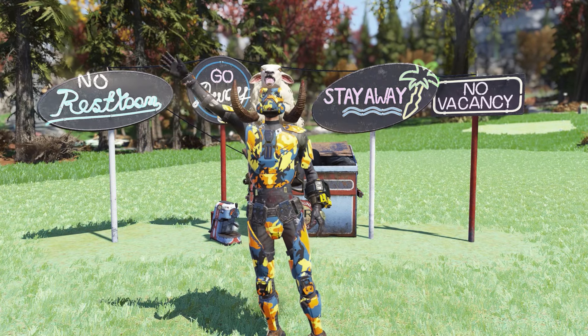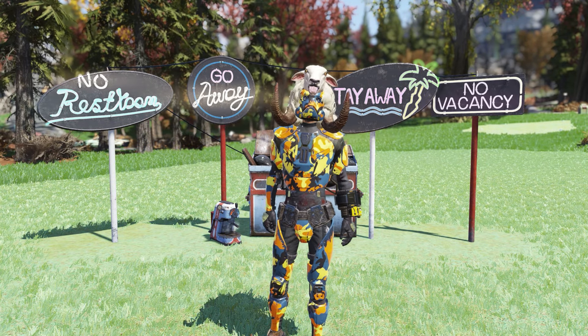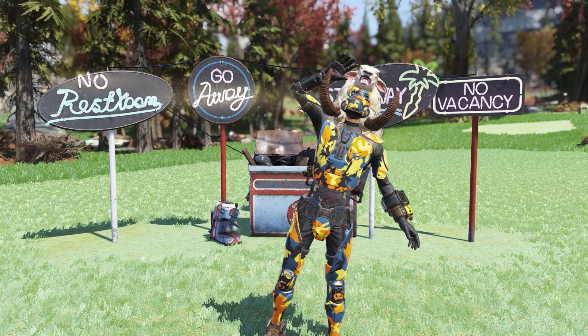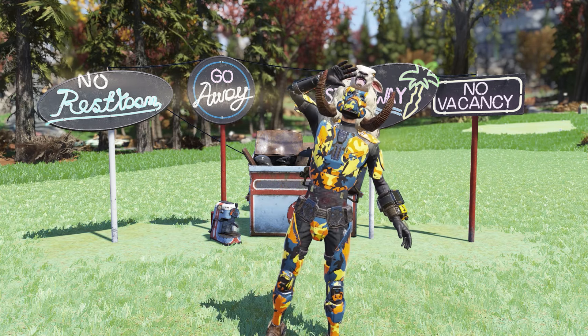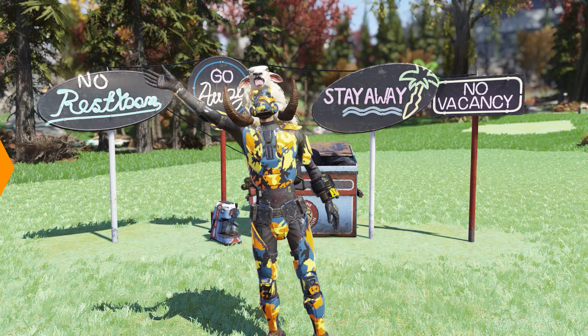Hey guys, Tonic here. Another Tuesday, another Atomic Shop review. This week in the Atomic Shop we have a brand new bundle. It's called the Red Rocket Dumpster Bundle and it's being sold for 1,500 atoms. And I just picked it up so let's go check it out.